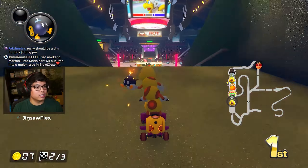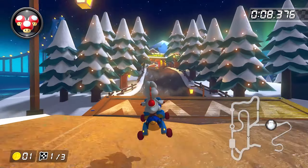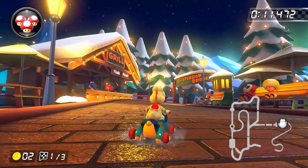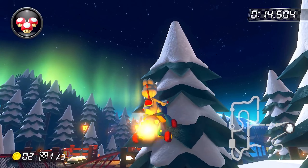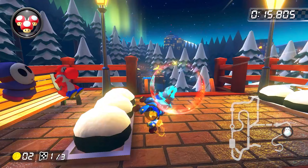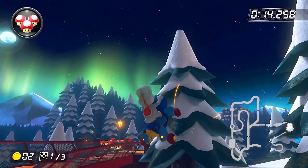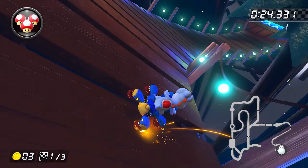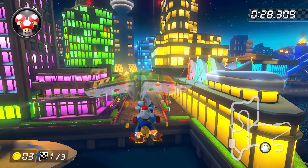Here we are with one of my favorite city tracks, Tour Vancouver Velocity. Trick off the first ramp and immediately get another trick as you hit the tip of the second ramp for a cool load trick. As you enter the suspension bridge section, immediately veer right, hold a mini turbo, and let go at the apex of the jump, landing towards the middle — your cart will be perfectly aligned for the next bridge. Alternatively, use the left end of the ramp, trick off, and land in the middle of the second bridge. On the last bridge, hit all the spinners and charge to a UMT, releasing as you get to the glider — it's way faster than tricking there.